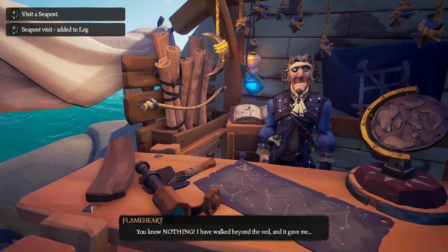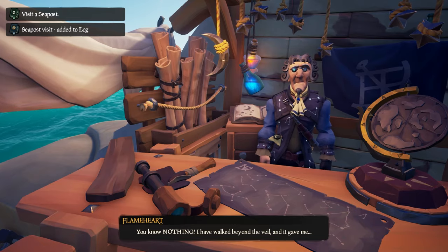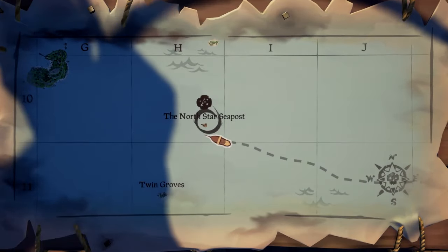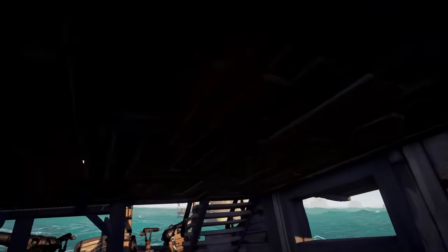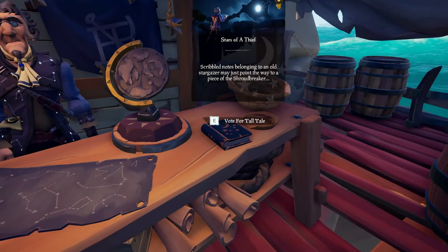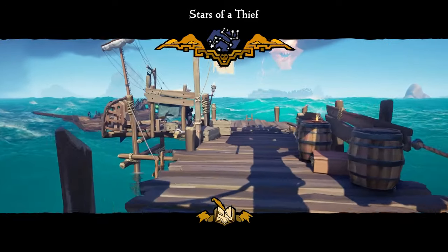This is a complete walkthrough guide of the tall tale Stars of a Thief in Sea of Thieves with all the commendations and how to get them. In order to begin the tall tale you need to go to the North Star Seapost, which is at the top left-ish area of the map. At the seapost there will be a guy standing with a table, and on the table there will be a Stars of a Thief voyage that you can start.